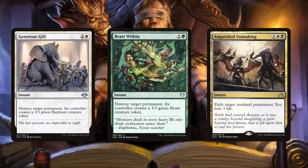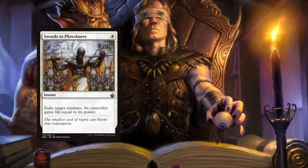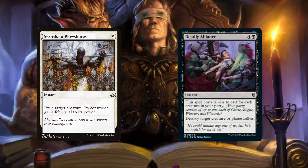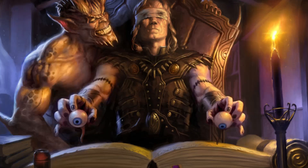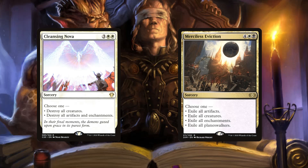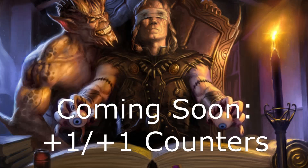For spot removal we've got Generous Gift, Beast Within, and Anguished Unmaking to deal with any permanent. Swords to Plowshares exiles a creature for one white mana. Deadly Alliance is a new card that costs one less for each creature in your party and destroys target creature or planeswalker at instant speed — consistently one or two mana at instant speed, definitely worth the slot. For board wipes we're running Cleansing Nova and Merciless Eviction, which can wipe the board of creatures or other problem permanents.